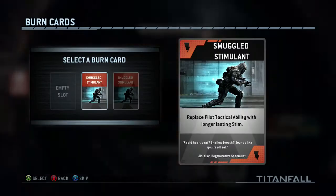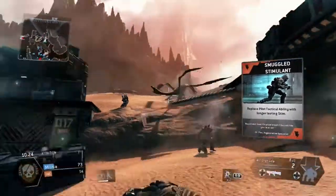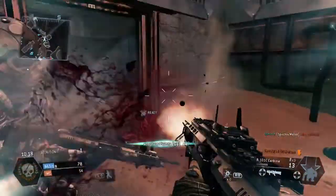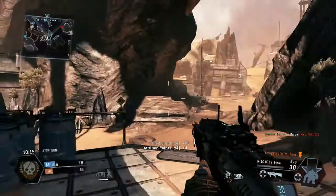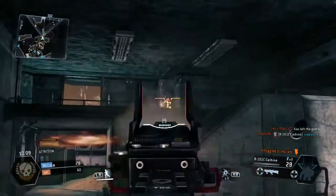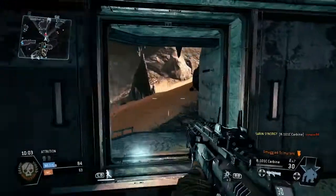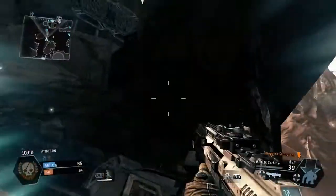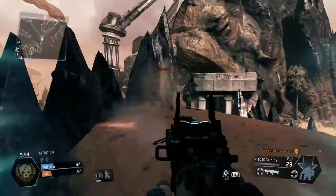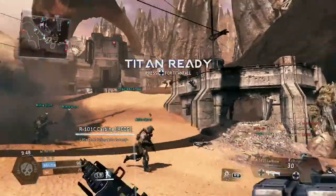Just to give you a little hint on how to rack up those Attrition points — see all these grunts and spectres? Do not ignore them, because they give you a lot of Attrition points. Interestingly enough, when you have your Titan out, if you shoot one of them you get something like plus one point. However, if you trample them you get like plus eight per grunt or spectre. That's a helpful little hint to get a higher score — I learned that by comparing killing them with a Titan versus running them over.